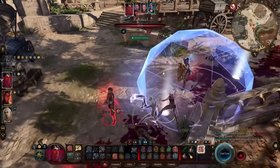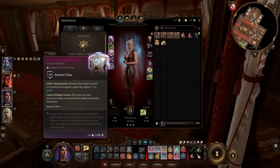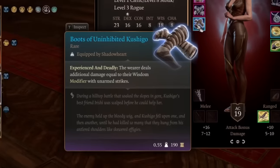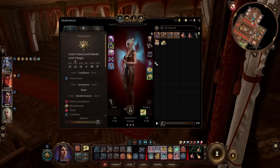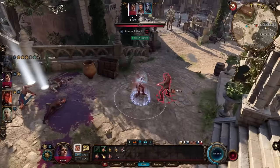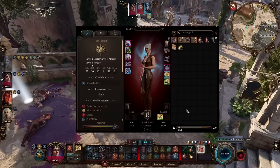For items, the gloves are essentially mandatory for best-in-slot damage. Here is the full gear I'm using: Head — Mask of Soul Perception; Cloak — Cloak of Cunning Broom; Chest — Vest of Soul Rejuvenation; Gauntlets — Gauntlets of Hill Giant Strength; Boots — Boots of the Uninhibited Kushingo, which add your Wisdom modifier to damage as if it were your Strength modifier, effectively getting Wisdom added twice when combined with our magic damage bonus; Necklace — Sentient Amulet; Rings — Ring of Blink and Ring of Eversight. The Ring of Eversight pairs well with the cloak — when you dash you enter a cloud and blind nearby enemies, but you remain unblinded. Final stats: 23 Strength, 16 Dexterity, 16 Constitution, 8 Intelligence, 18 Wisdom, 8 Charisma.